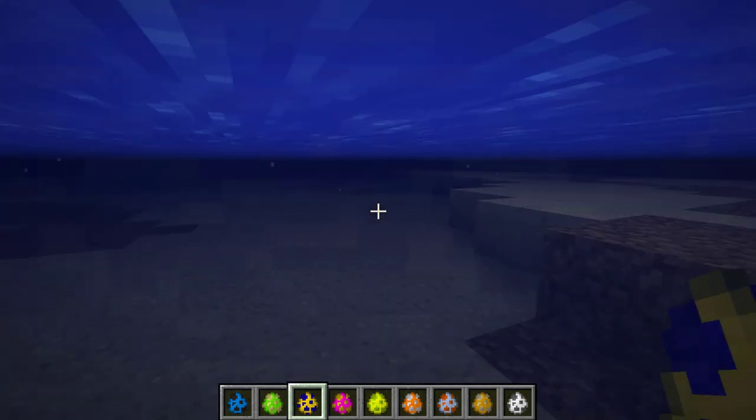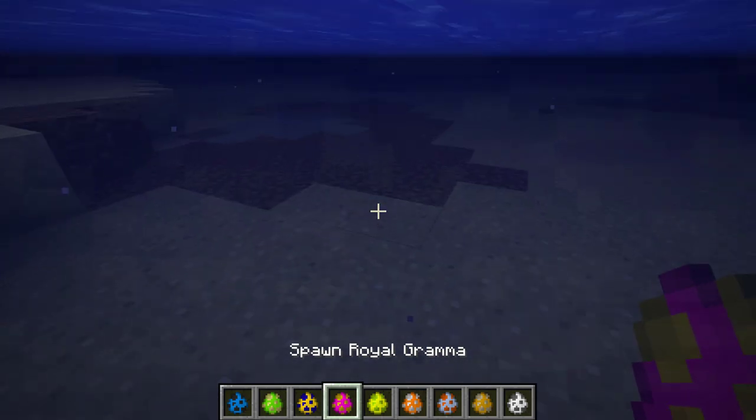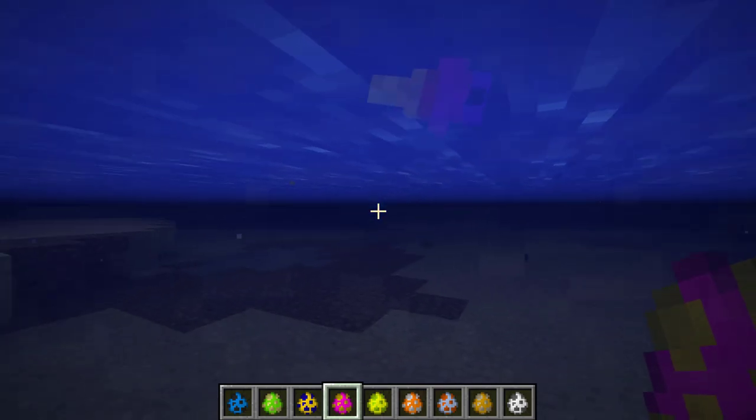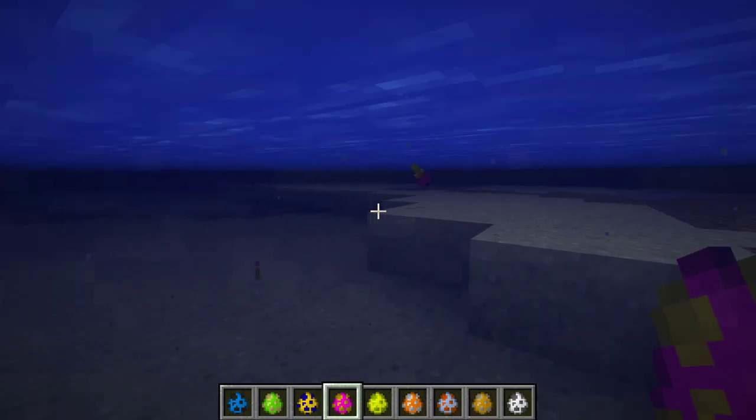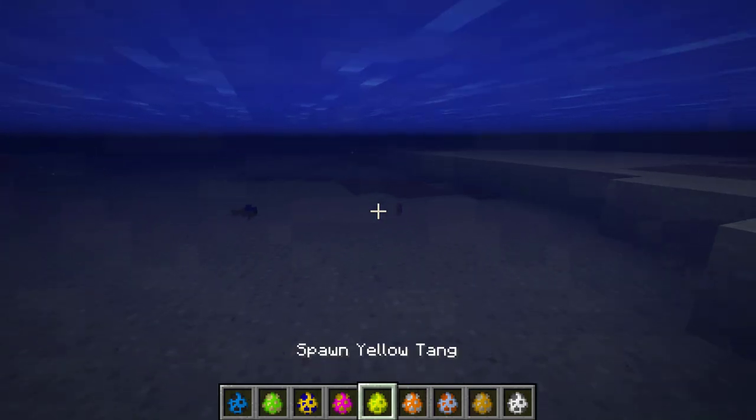The damselfish is a really nice little creature, like blue and yellow, and it's so cool to be able to see these — it's amazing. We also have the royal gramma. Look at that thing. He has like a hundred different colors on him — we've got purple, yellow, red. It's amazing.